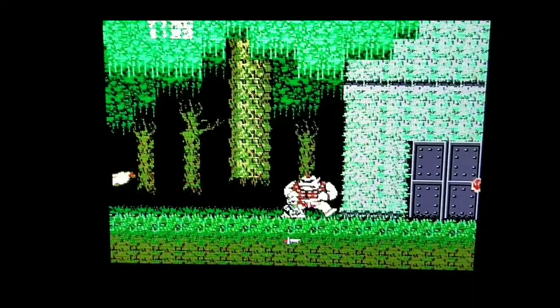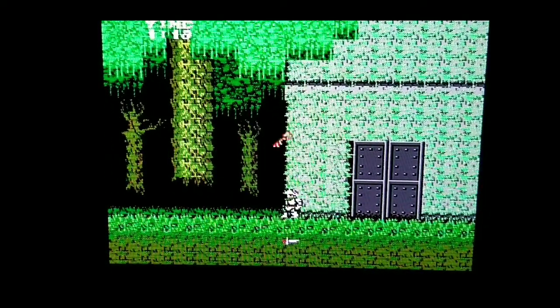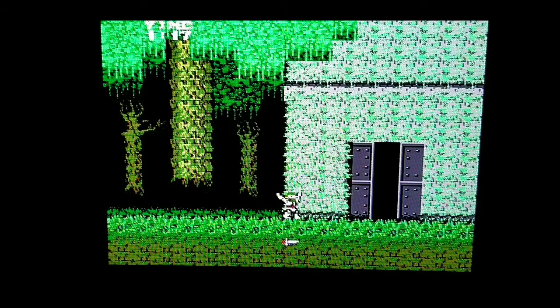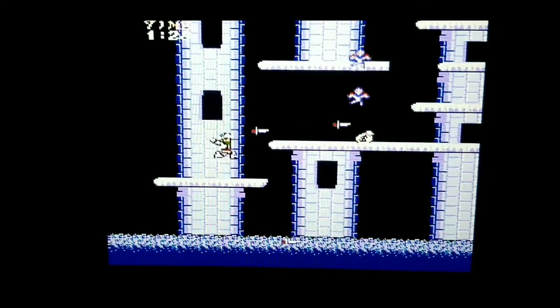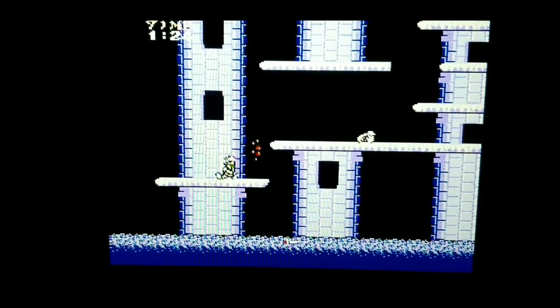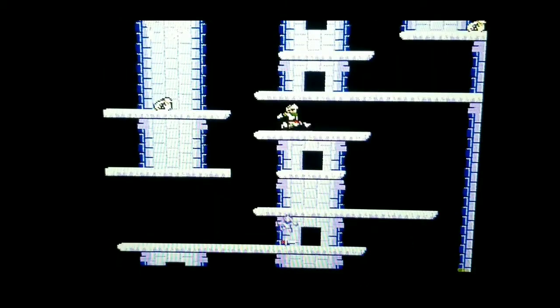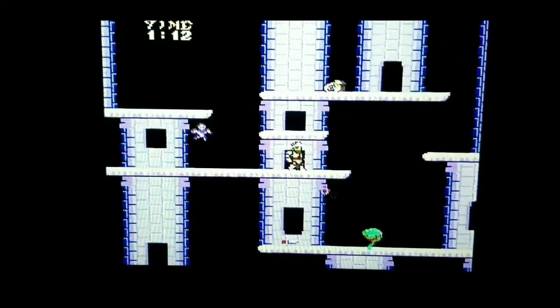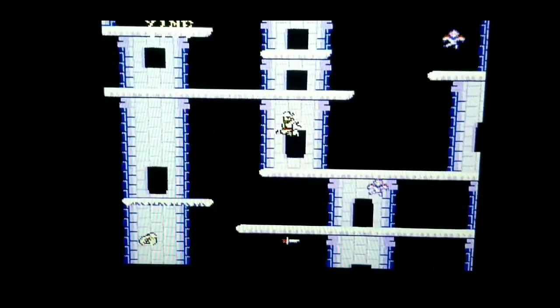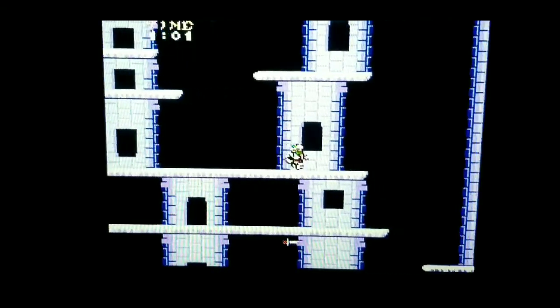Finally we get to the boss. Defeat him and get the key. Here we are at a tower — Level 2 is a lot of climbing and there's a lot of enemies. The biggest issue I had is not the amount of enemies, but one platform in the beginning that I just can't make the jump on.